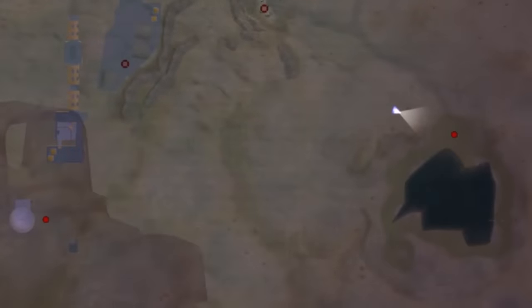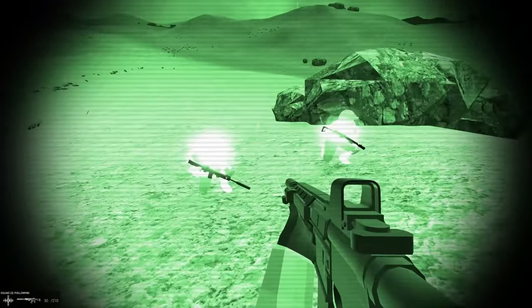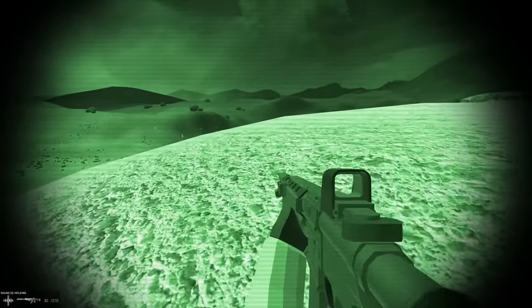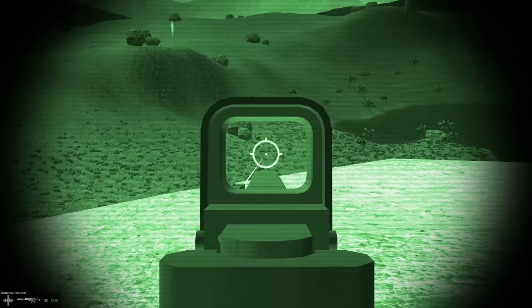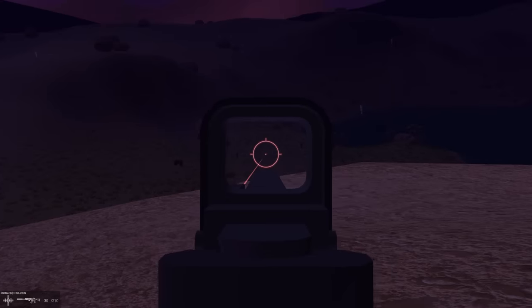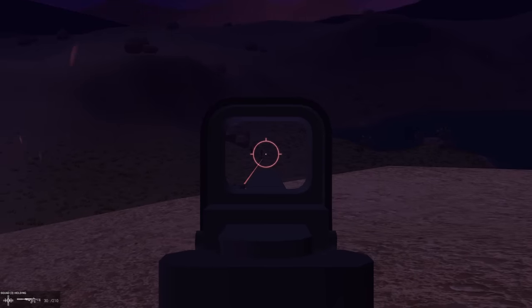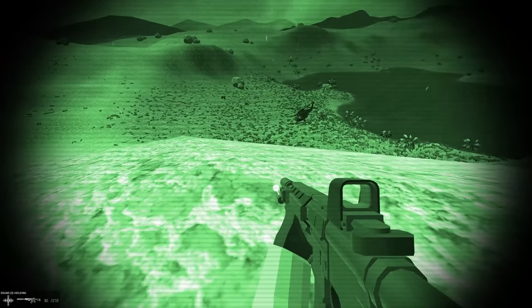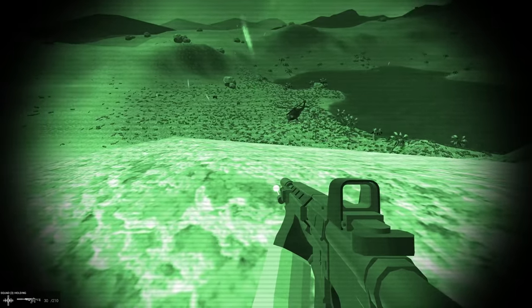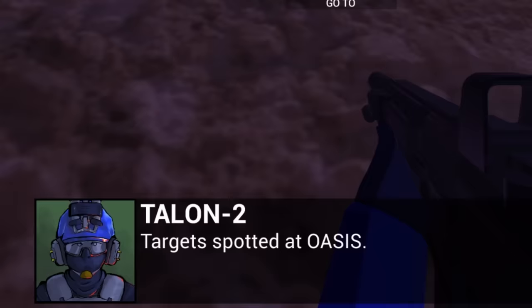Once I crest this dune I should be able to see the Blackbird — the transport helicopter I need to destroy. I'm going to put them on hold formation and check it out myself. I can see one; turning off night vision — wow, that guy actually blends in very well. There are three soldiers on patrol. I wish I could go infrared instead of just night vision; that might come in Special Forces Part Two. We're outnumbered, target spotted at the oasis.